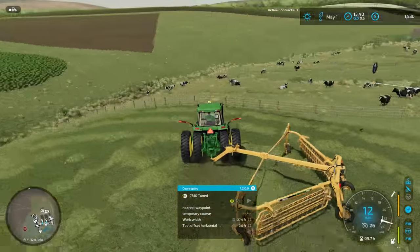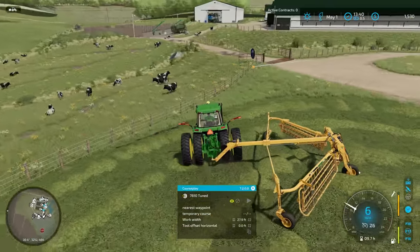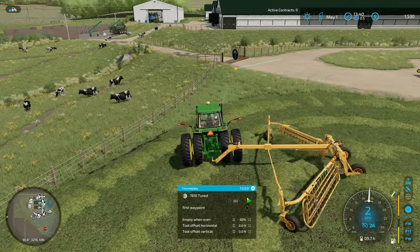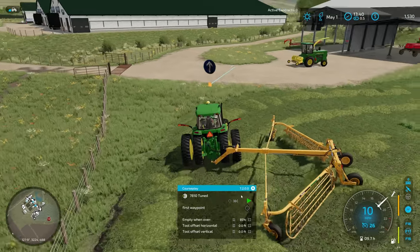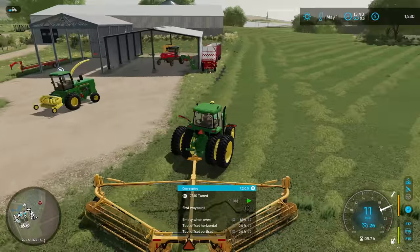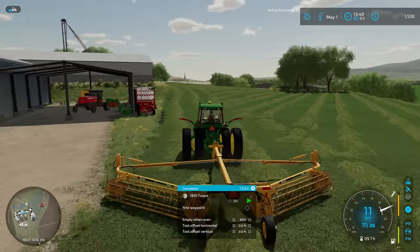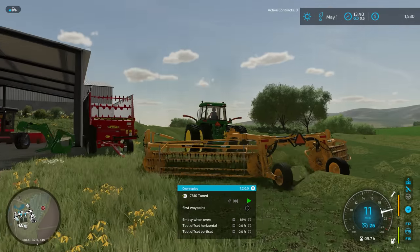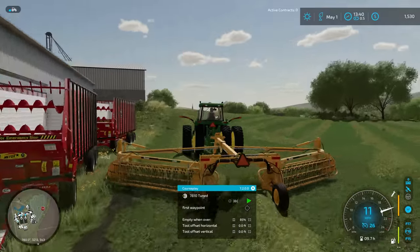I'm going to circle around here. Now I could have taken the duals off of this tractor I suppose, but it is what it is — we had them on. Let's see if this thing is set to the right width now that we're going. It looks pretty good. We're going to clip this wagon maybe. Nope, we made it.